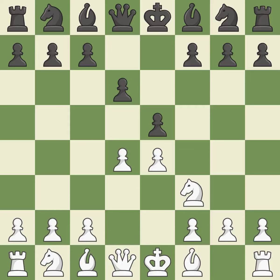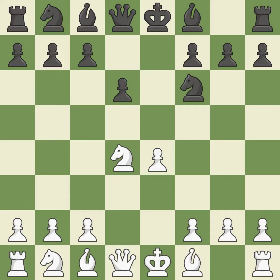D4 takes space in the center and attacks the e5 pawn. Exd4 captures the d4 pawn and opens up the center. Nxd4 captures the d4 pawn and places the knight in the center. Nf6 develops the knight toward the center, attacks the e4 pawn, and controls the d5 square. Nc3 controls the d5 square, advances the knight toward the center, and protects the e4 pawn.